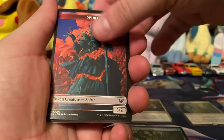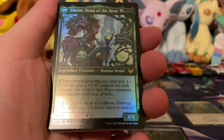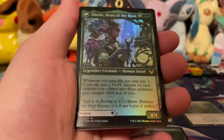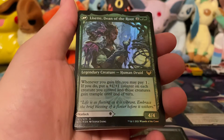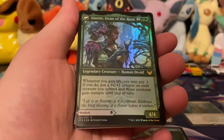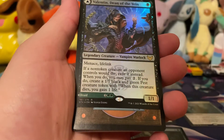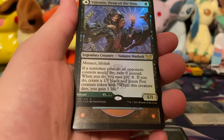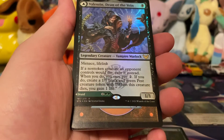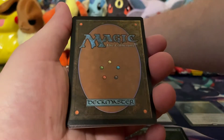But here's the token. Wow, that's cool. Who's that? Linset, Dean of the Root. Whenever you gain life, you may pay one mana. If you do, put a +1/+1 counter on each creature you control, and those creatures gain — oh wow, that's really good. And it has menace, lifelink. And then when it dies, exile it. When you do, you may pay two mana. If you do, create a Pest token. That's a really good card. I like that.